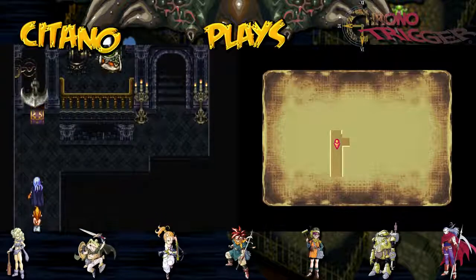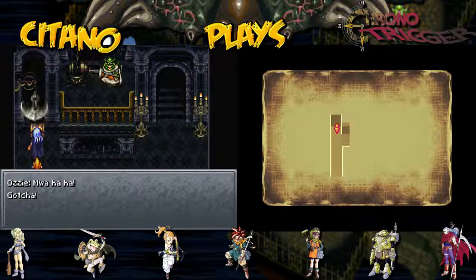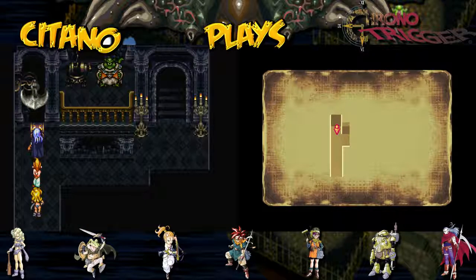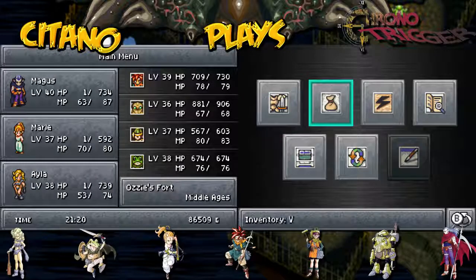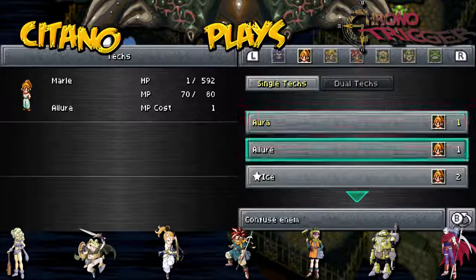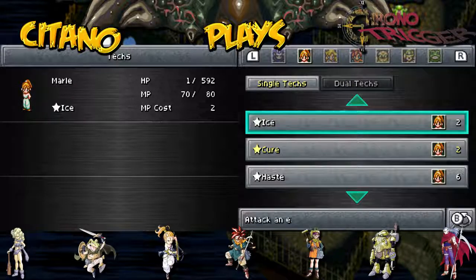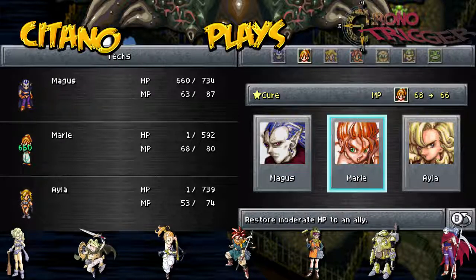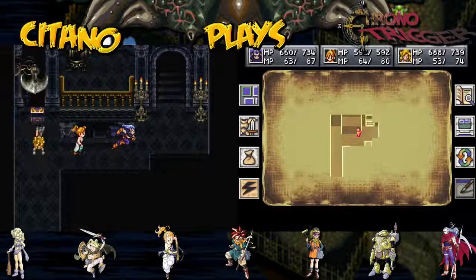Ozzy sets a trap — 'Come on, sweethearts! Gotcha!' He hacked us to pieces, but at least we got the item and a high ether. He reduced all our health to one. But that's fine because we have a healing way to deal with it. We can use Cure from Marle — let's use it once, twice, three times — and we can move on.